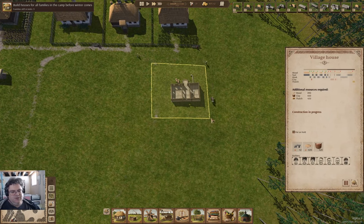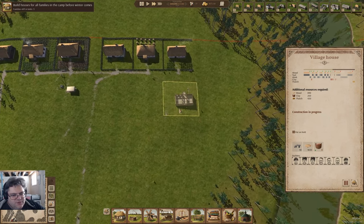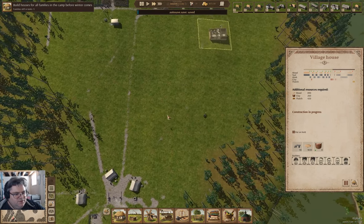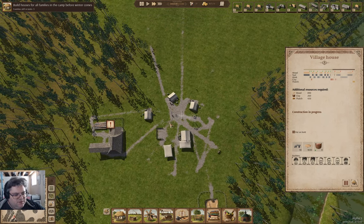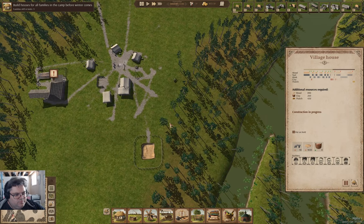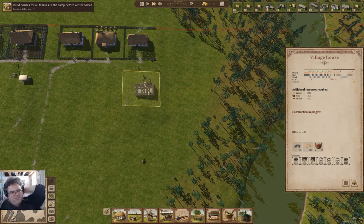This guy is going up quite quickly. Now it's waiting for resources again. It's clay, thatch, and wood. If this finishes before the end of September, then we've got a hope that the last house will get built in time.